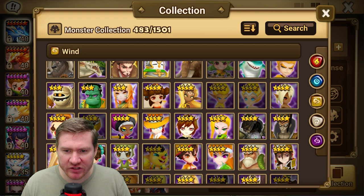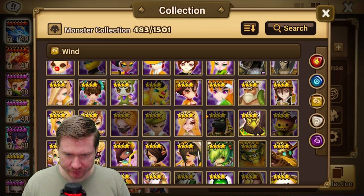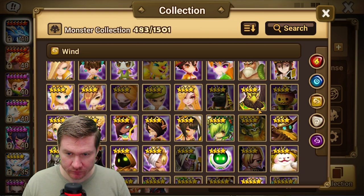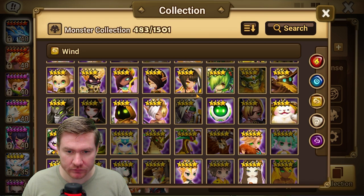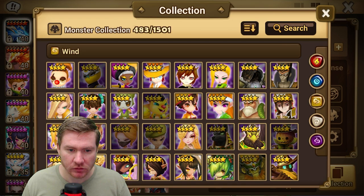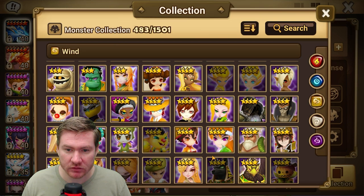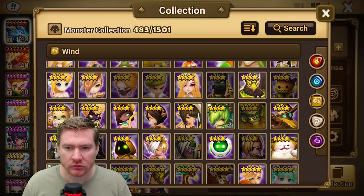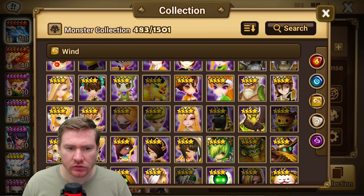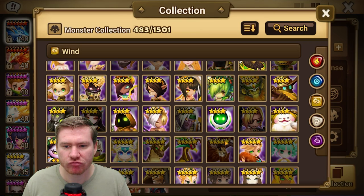Triana is popular but probably not one I'd recommend for early on. For wind, the ones I think you should consider early are: Lucian, Shasun, Wind Sky Dancer, Wind Barb King, Wind Robo, Wind Mermaid, and Skogel — Giant Warrior is also probably going to help you in guild war and he's not that hard to build. Those would be my wind recommendations.